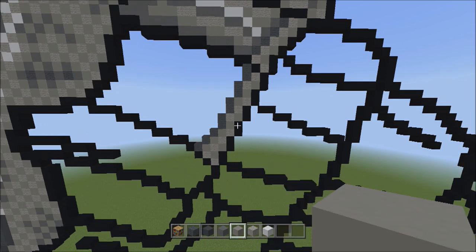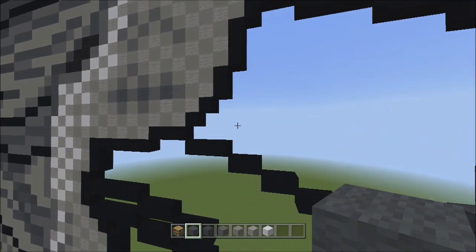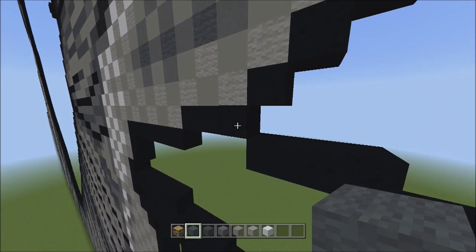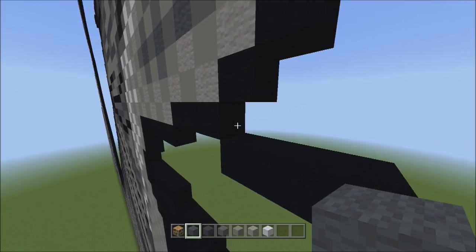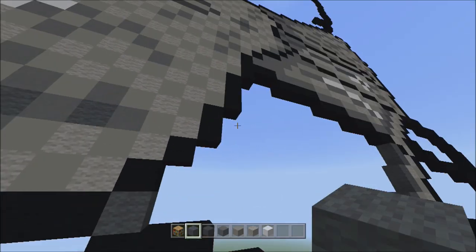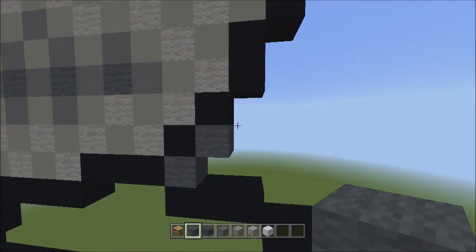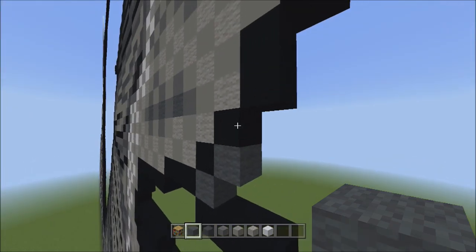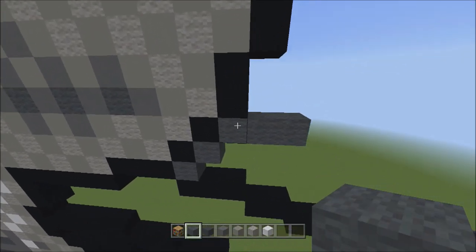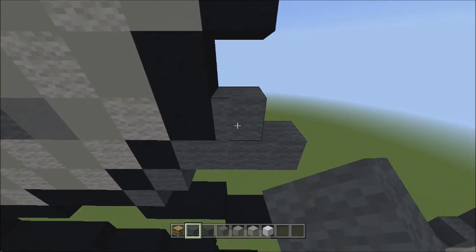Now we're going to switch over to the gray wall and move over here to the left, to the bottom left corner of this empty space. On the right side of these three black concretes, we're going to be adding one gray wall to the right — that's one. Next, place one gray wall going up to the right — that's one. Then place three blocks going across on the upper level to the right — one, two, three. Next, place one gray wall on top of the middle block of these three — that's one.